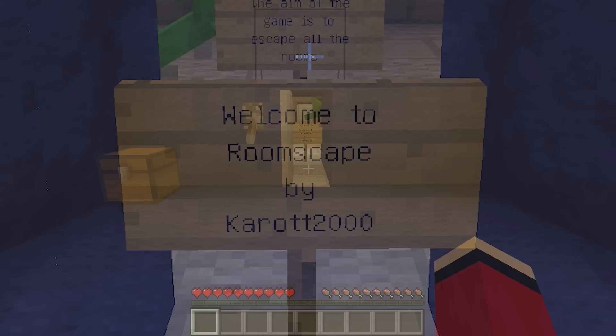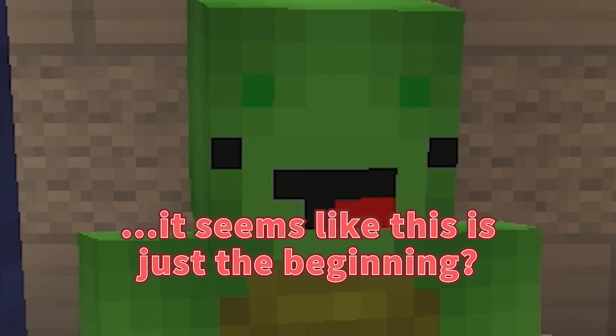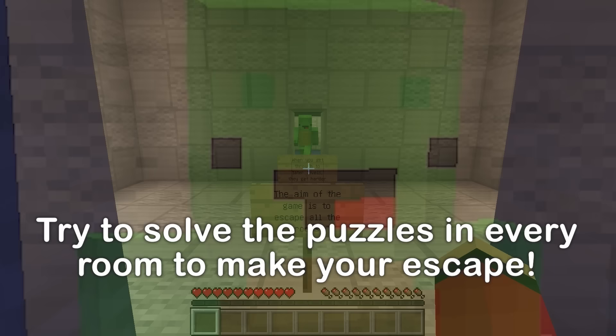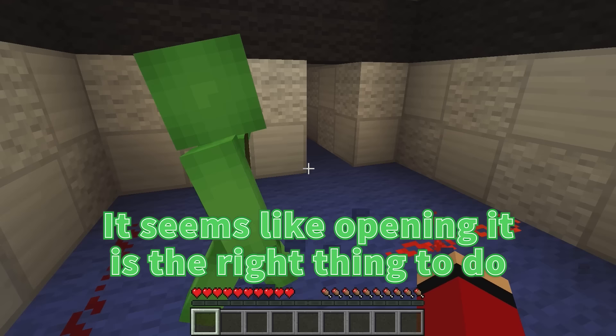Welcome to room escape. I thought we already escaped. But according to this, it seems like this is just the beginning. There's more? There are multiple rooms and we need to escape from them all. Hold on — this must be the first stage. There's an iron door here. It seems like opening it is the right thing to do.